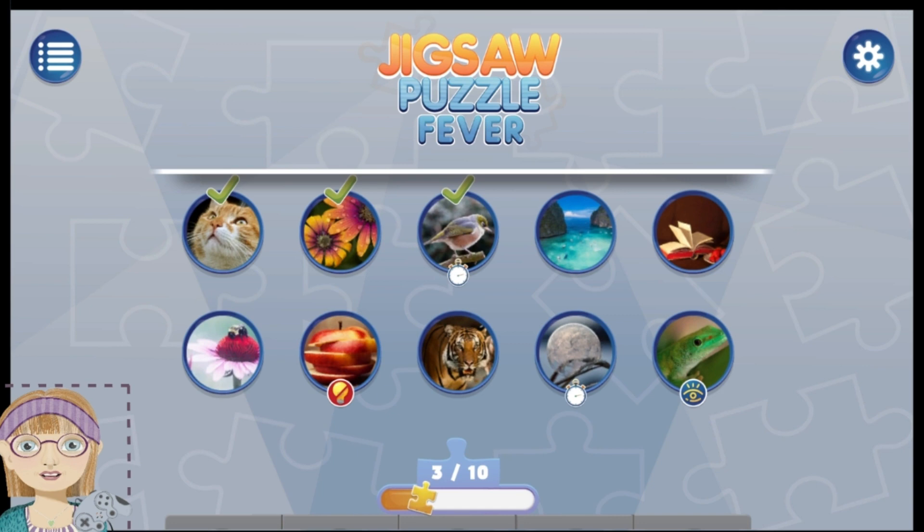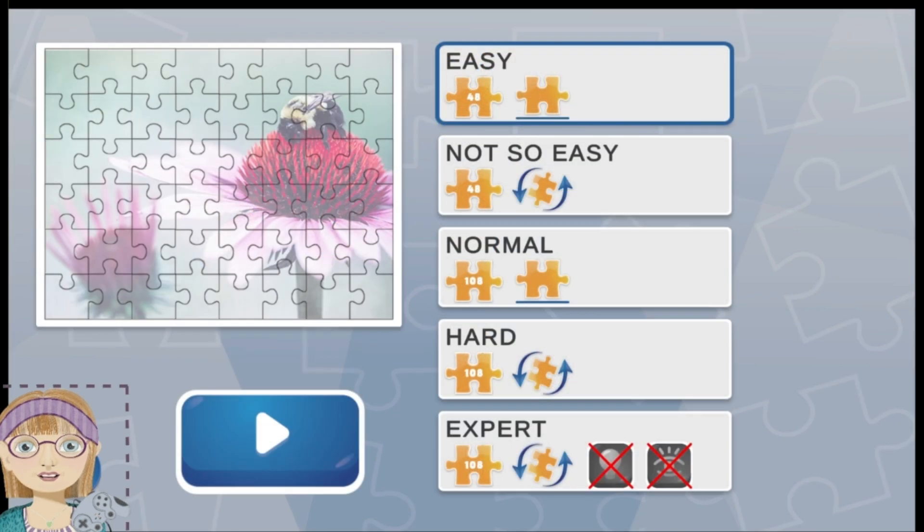The game was created by NYX Digital, released on Steam on May 3rd for $7.99. In it, puzzles can be played in one of four difficulty levels. Pieces are laid out across the bottom of the screen, where the player can scroll through them and select pieces as they choose.